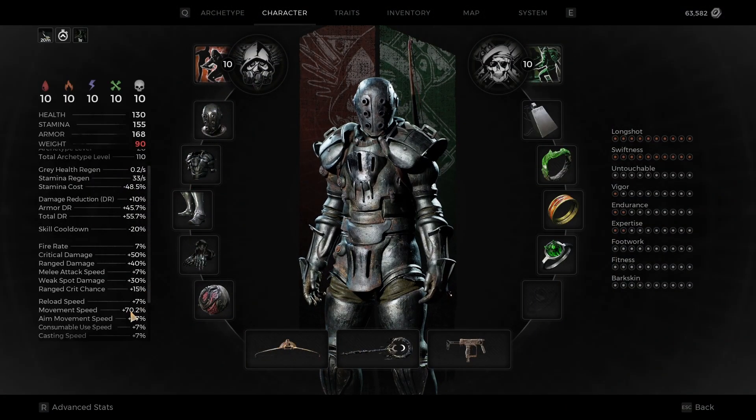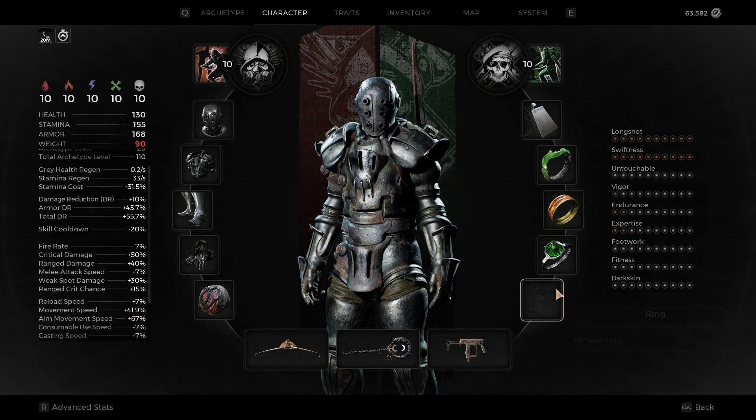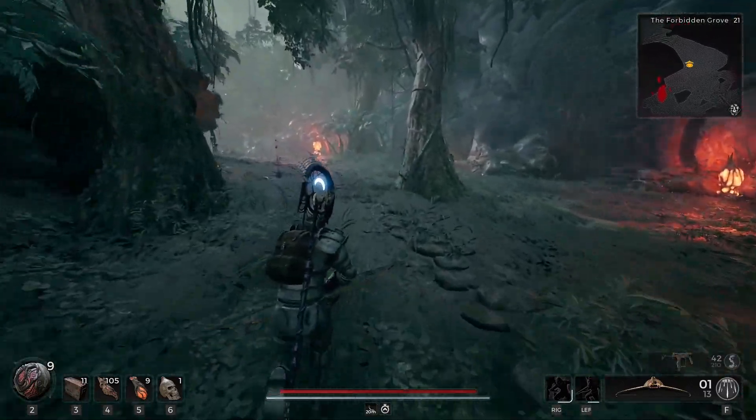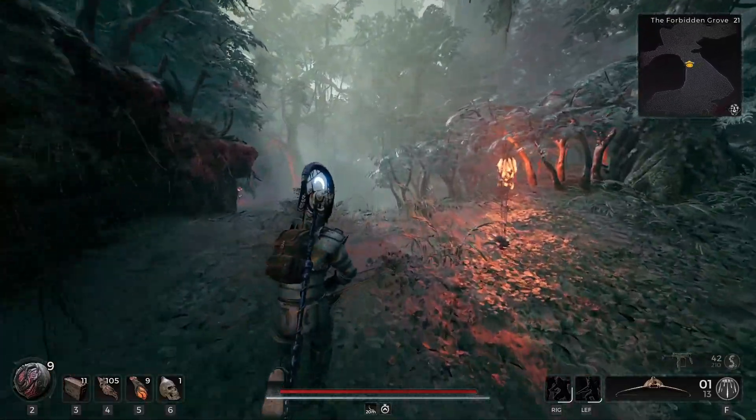One last thing I forgot to mention: don't forget your traits, which are going to be Swiftness, Untouchable, Footwork, and Fitness. All of those are going to help out a lot. The rest of them are optional and your choice.